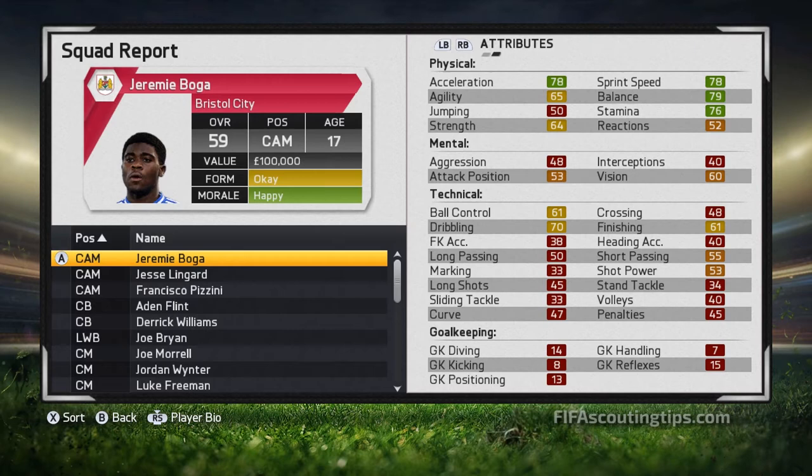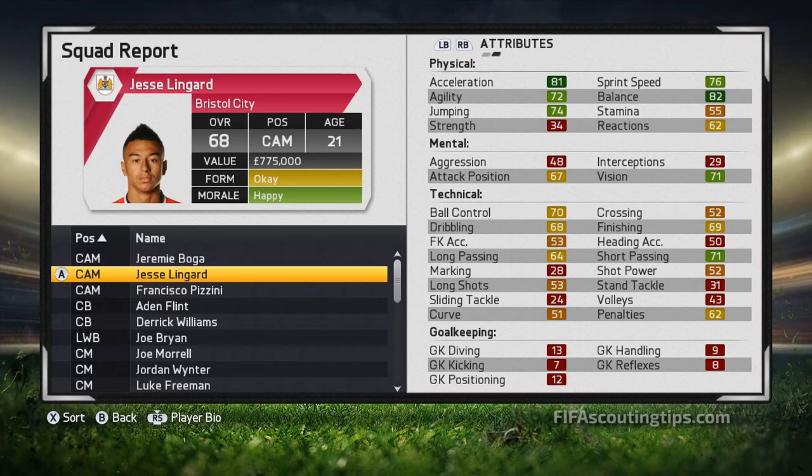Next up we've got Jesse Lingard. He starts at 68 overall and has 77 potential. He's 21 years old and plays for Manchester United. His cost from your scout will be £775,000, and you'd expect Manchester United to want around £2,000,000, but no — they only want £450,000 for him. That's a real bargain, so you can get him for around £300,000, less than half the price your scout reckons he should cost. His wages are £10,000 and he's only got a one-year contract, which is probably why he's so cheap. He's right footed with 3-star weak foot and 3-star skill moves. Lingard is a bit more well-rounded than Boga — he's quicker with very good balance and good dribbling.